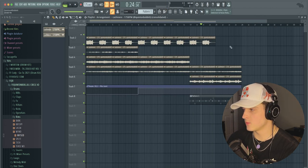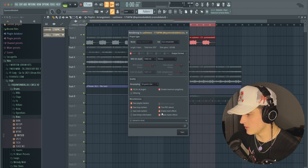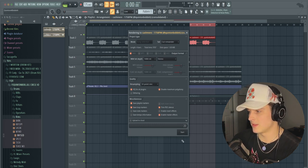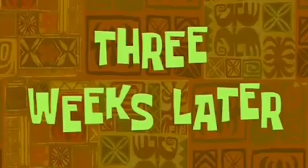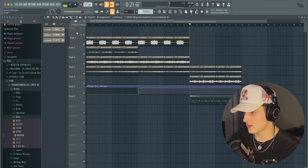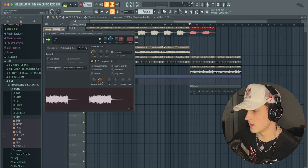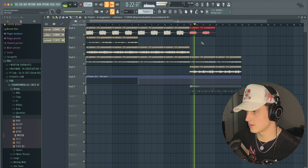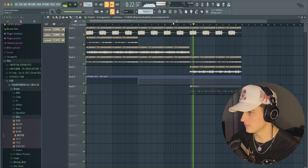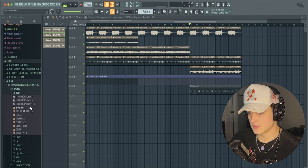We're going to try some stuff here. One thing you can do is when you have a wave like this, hit Ctrl+Alt+C on your keyboard to consolidate it. Then uncheck 'enable insert effects' because we don't want that - we're going to render it out. Then delete the original and bring the pitch down to see how it sounds - we have to track out because there's a lot of bass in there. Actually I don't like that, so moving on.